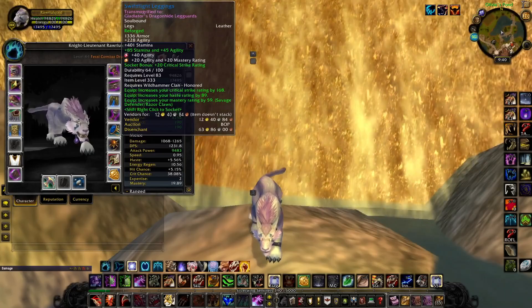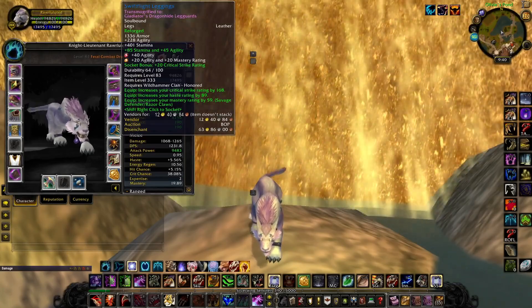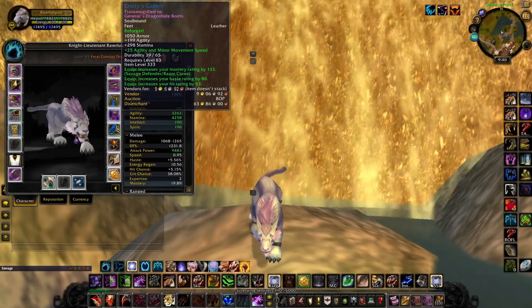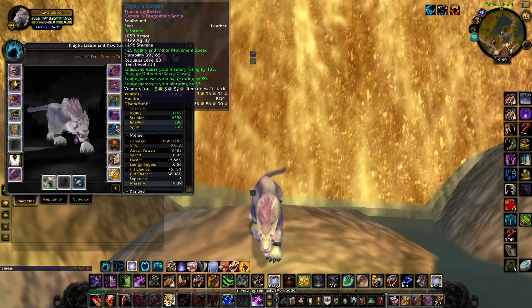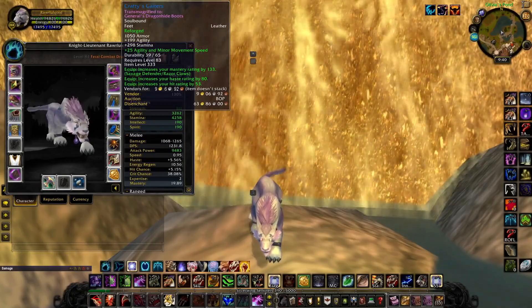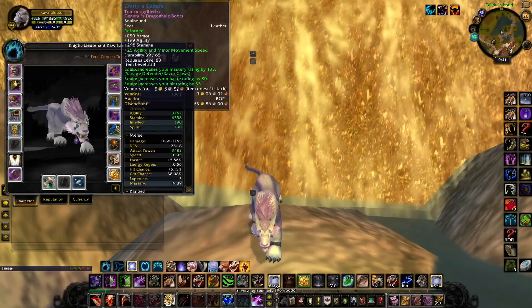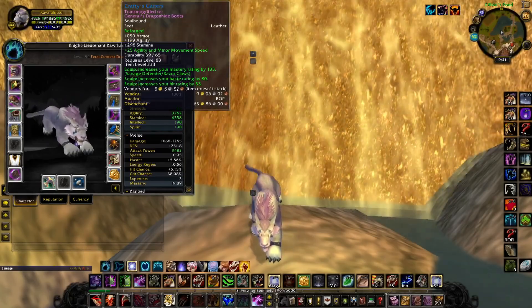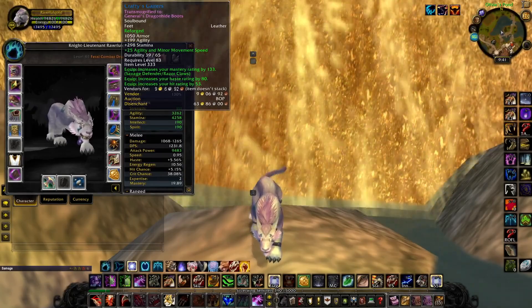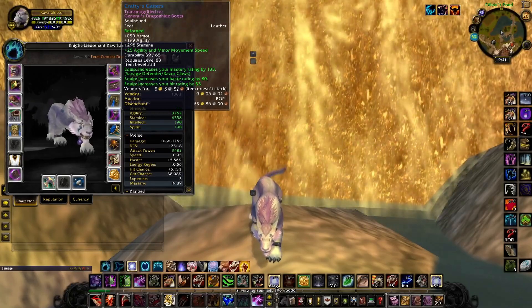I put the 85 stamina, 45 agility Wrath of the Lich King enchant on the legs. For the boots, this comes from the last boss in the Lost City. I went with 25 agility and the Cat's Swiftness minor speed enchant. If you want to go full mastery you can put 50 mastery on the boots instead — completely up to you. The minor speed is what I'm looking at; it helps me in the battlefield, catching up to people, and even kiting — it gives you a real advantage.